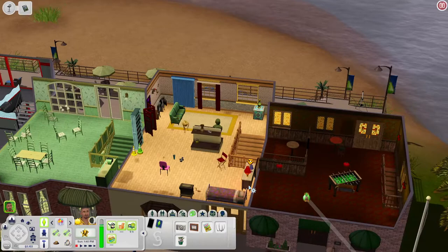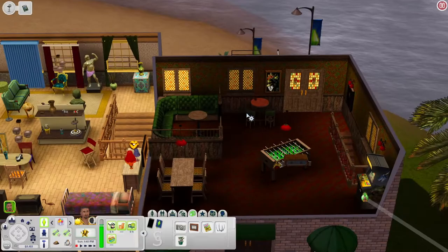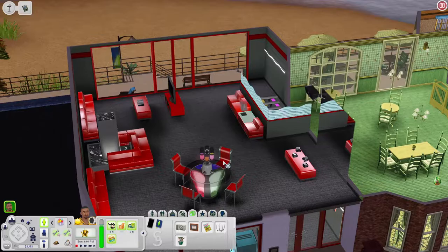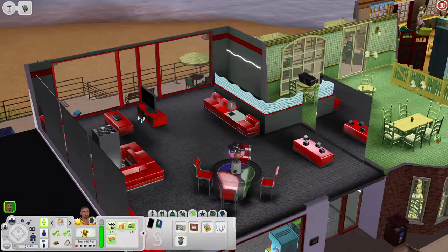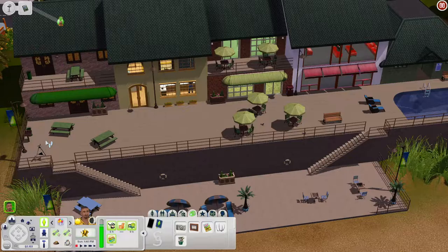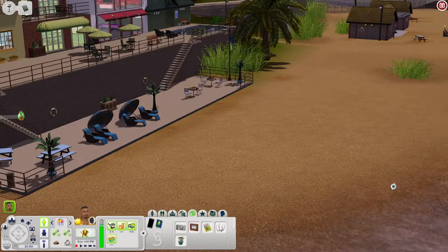Upstairs the consignment side has more items to buy plus a bed if someone needs to sleep. The bar side has more seating, a foosball table, another arcade machine, and a wall speaker for dancing. The cafe side has more seating and a coffee machine. Above the arcade there's a bubble blowing machine and more seating — maybe kids downstairs, adults up here. There's also a TV for gaming, and out back there's a grill, telescope, pool, lounge chairs, and a beach with chess tables for skill building.